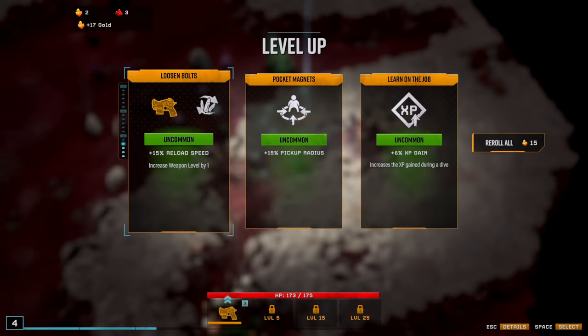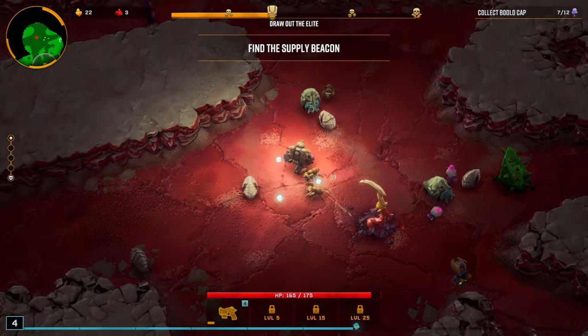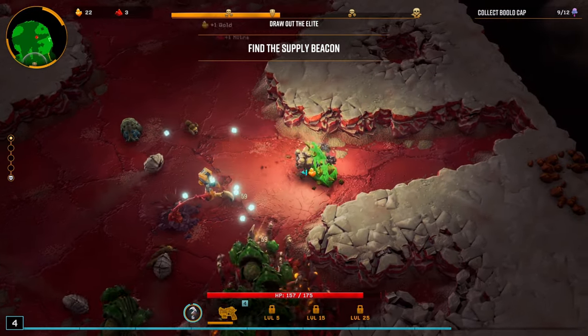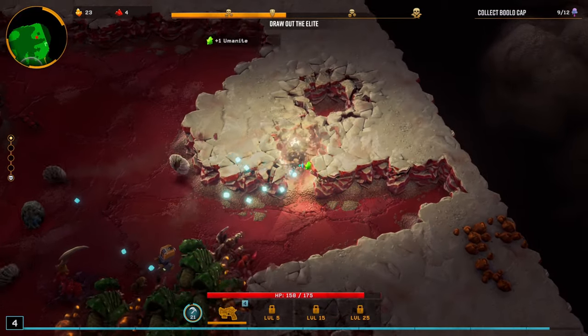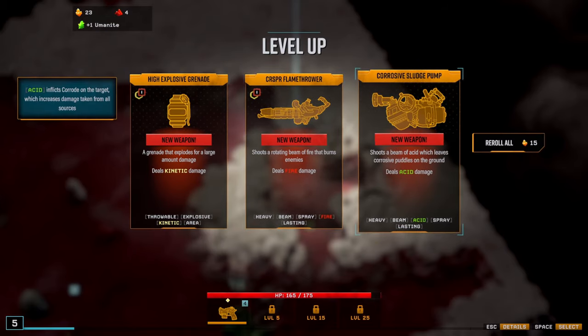There are four — wait, five — Bolo Caps sitting over here? We need 12 of these things and we just found like half of our... quarry. We have a brand new weapon that shoots beams of acid which leave corrosive puddles on the ground, a rotating beam, a flamethrower, or we can take a grenade. I kind of want the grenade, but we don't have any unlocks for it.